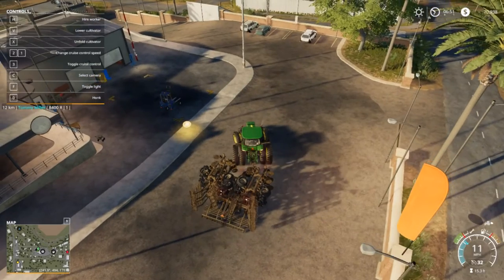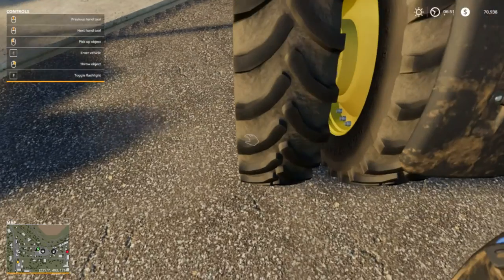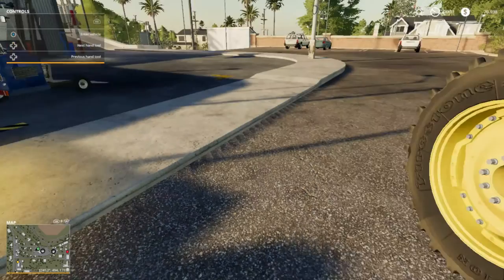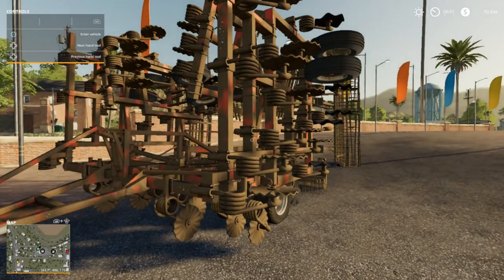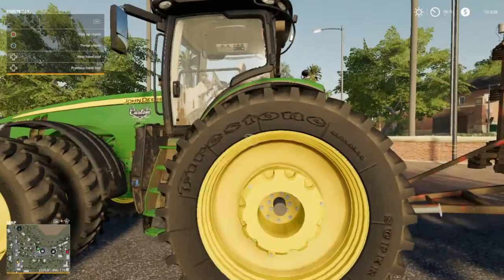Welcome back everybody to Farming Simulator 19 here on Raven Fork 19. Your host, Mr. Blue, a.k.a. Tommy Miller. Folks, this plow right here is seriously too big for this tractor — it's pulling the tractor all over the road instead of the tractor pulling it.